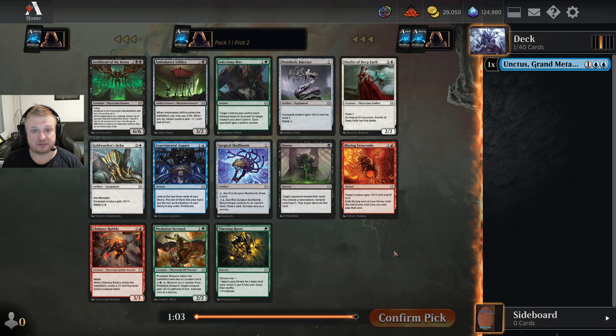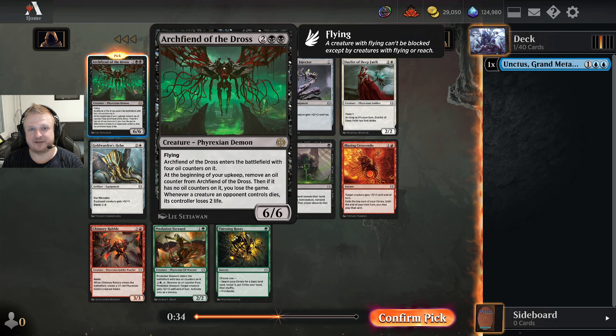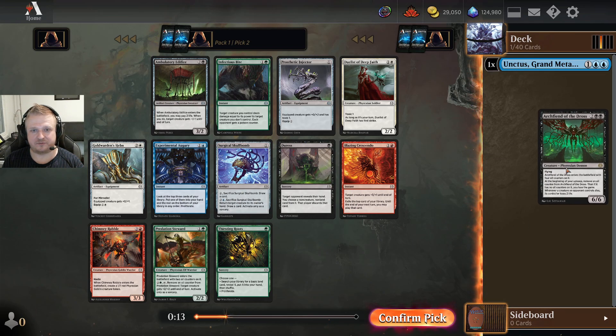This is the second draft I'm getting past the Archfiend — literally in my previous draft someone took it again. If I'm not mistaken, in the previous draft a common was missing too, same story here. All the uncommons are here so maybe someone took a Hexgold Slasher. You should always first-pick the Archfiend in a draft — I basically won my matches in the previous draft because of having two of these.